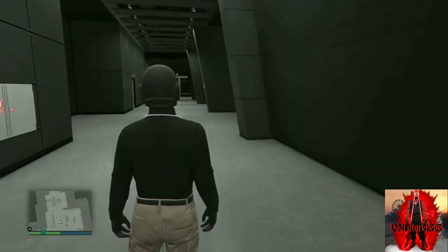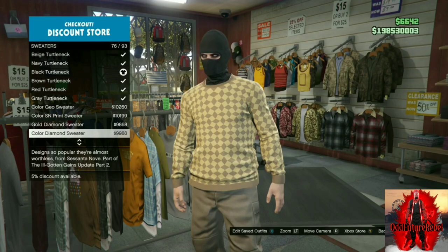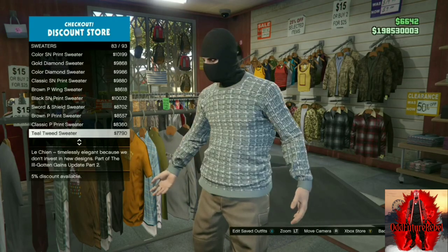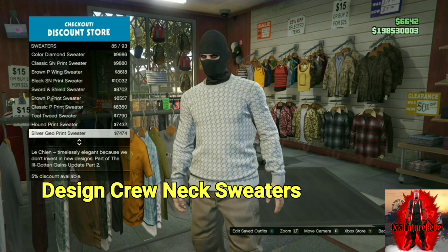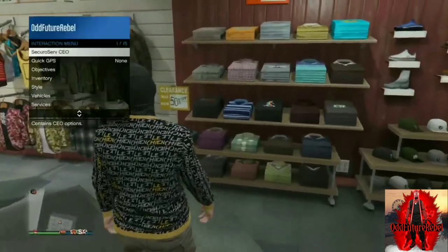Alright guys, if you want colored body armor, go to your male character and go to any clothing store on the map. Once you're there, go to the top section and go to sweaters. Make sure it has a crew neck — it will not work for the turtleneck. It must be one of these crewnecks, like the cool designer ones.